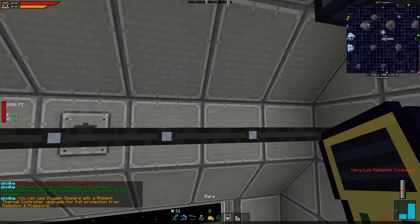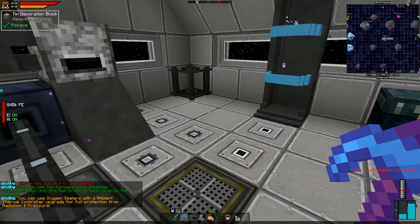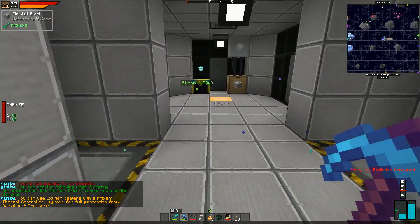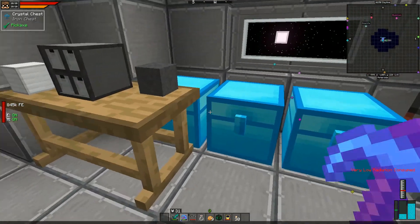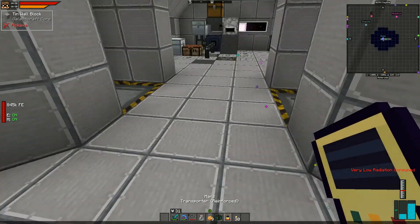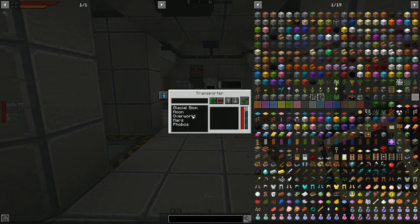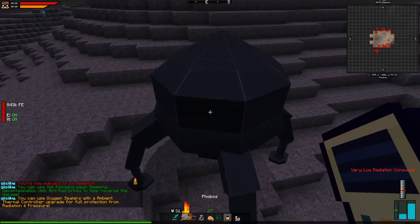Let's add Phobos as a transporter destination and station-home out. If we encounter wither skeletons here, that'd be nice — with the mob learner we could get coal and also craft wither heads for nether stars, which are useful for a myriad of things. But I accidentally hit someone — need to pick up my rocket!